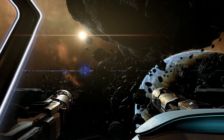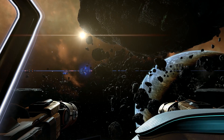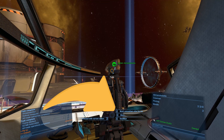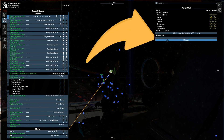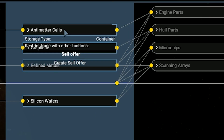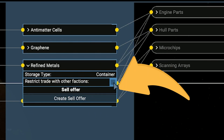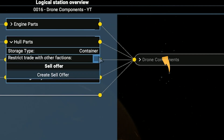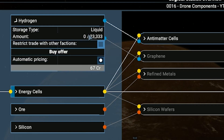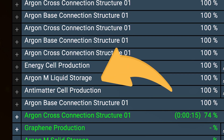Remember that you need to perform some key actions after certain modules are built. Once the 3M6S dock is done, assign the manager to the station. After container L is ready, restrict trading with other factions for antimatter cells, graphene, refined metal, silicon wafer, engine parts, hull parts, microchips, and scanning arrays. Also remember to do the same with hydrogen and methane when liquid M storage is built.